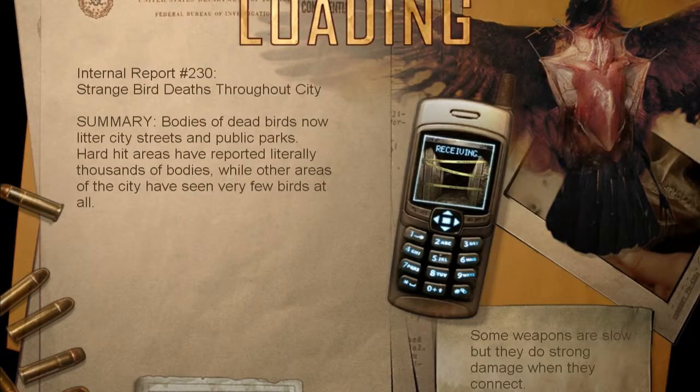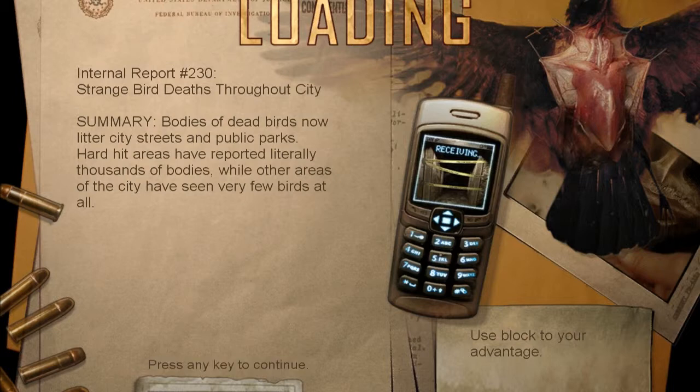Internal report 230: strange bird deaths throughout city. Summary: bodies of dead birds now litter city streets and public parks. Hard-hit areas have reported literally thousands of bodies, while other areas of the city have seen very few birds at all. Bizarre. Use block to your advantage — which, duh. I wonder what's wrong with the birds, if there's some sort of epidemic going on, but anyway — cutscene.